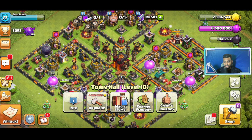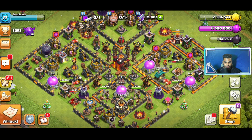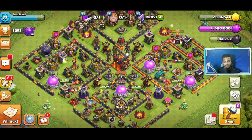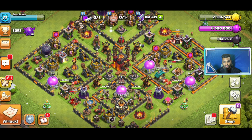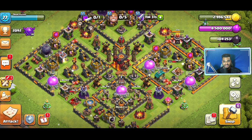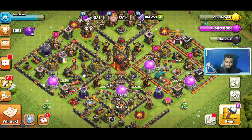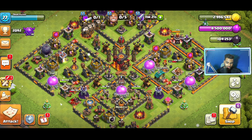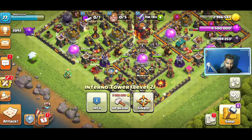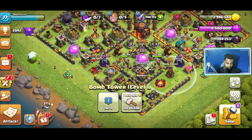My objective right now is to get everything maxed out for Town Hall 10, because once I upgrade the Town Hall the opponents I face will be much stronger and my village won't be able to handle them. So I need to max out the Archer Towers, Bomb Towers, X-Bows, and Teslas — which are already maxed. Air Defense is maxed too. I still need to work on the Inferno Towers and some Cannons, and the Bomb Towers as well.